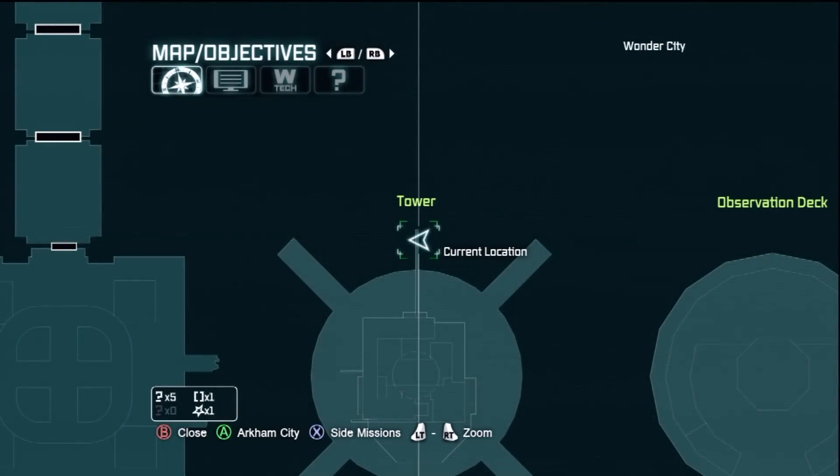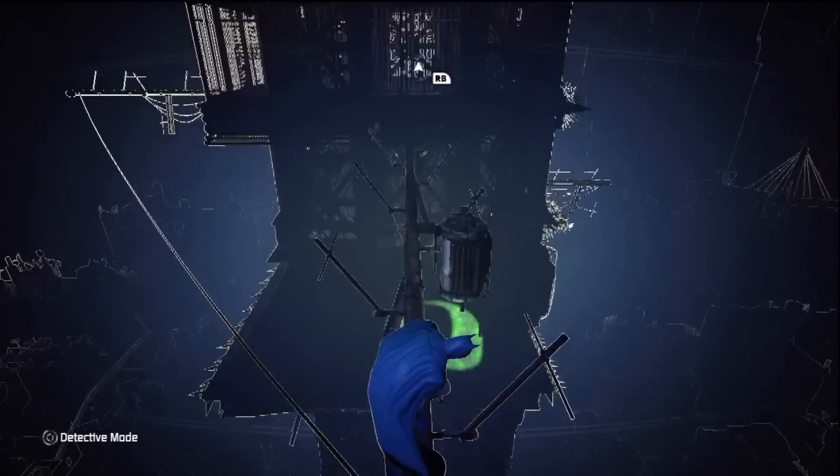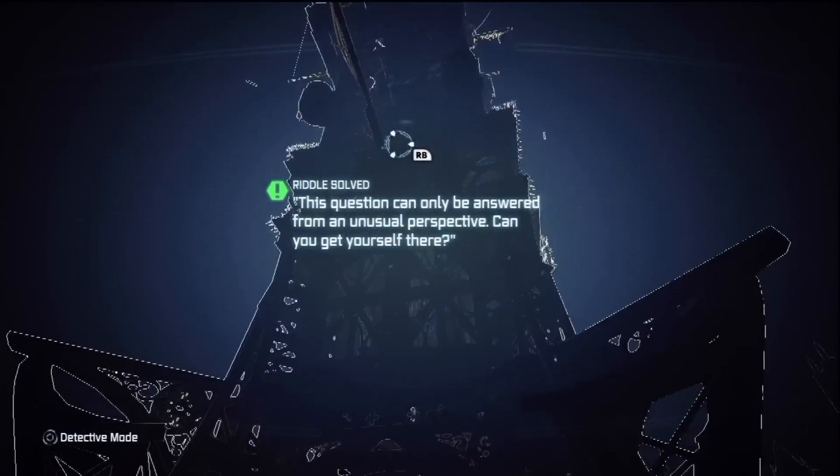Alright, the final one: you're climbing the tower and you get to this point where you see the question mark. You've got to drop off the pole, line up the dot with the rest of the question mark, and there it is.